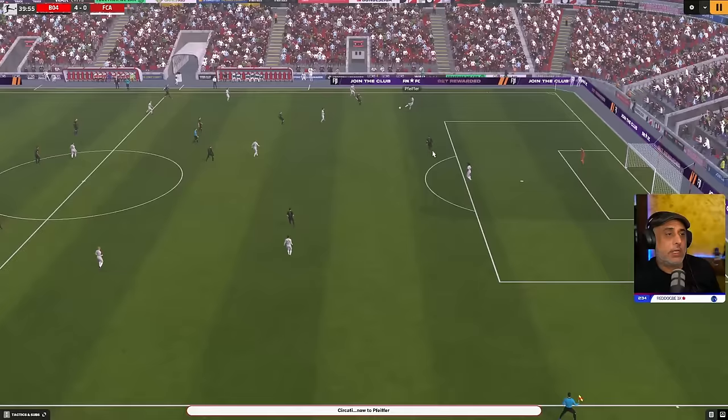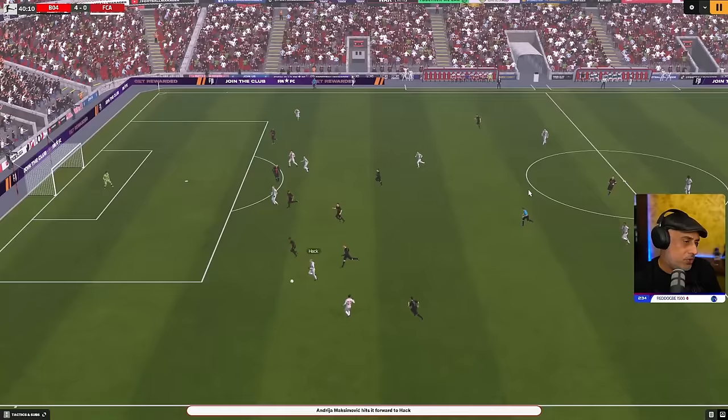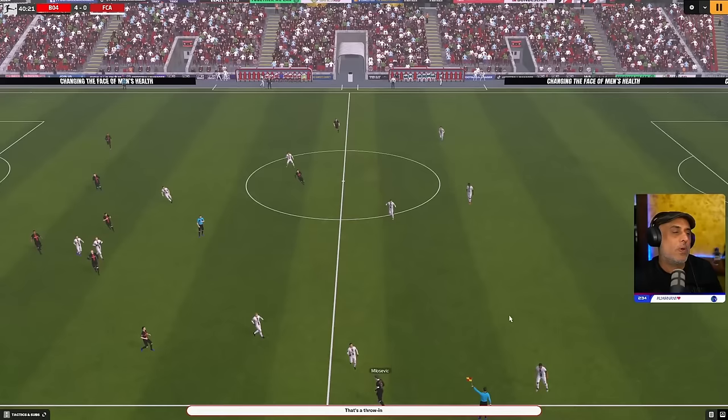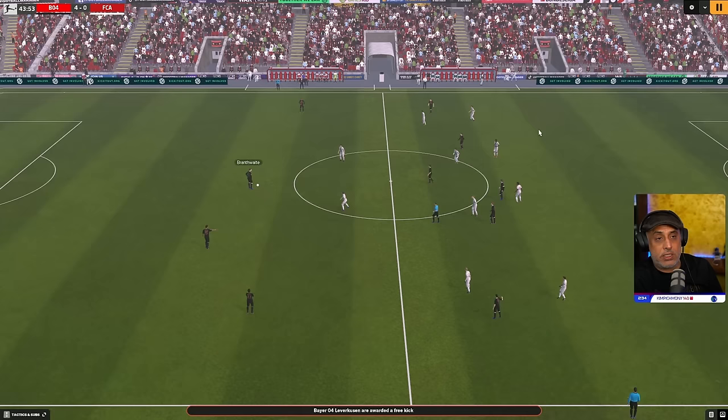You can use trap inside as well — it's pretty solid. But trap inside on its own can have issues. He cannot feed simple passes to the AP anymore — the AP is struggling at 6.4. Now we have to pay attention, because this guy could have his role changed. So we're going to make sure that if they do change the role, we react.